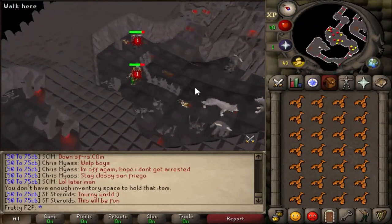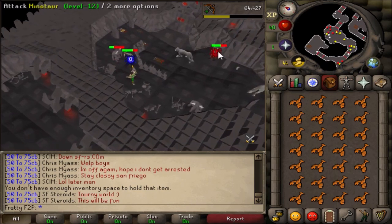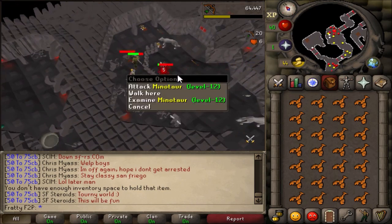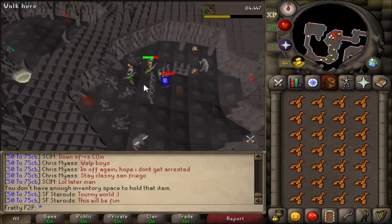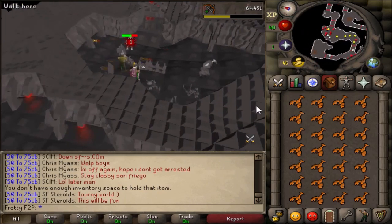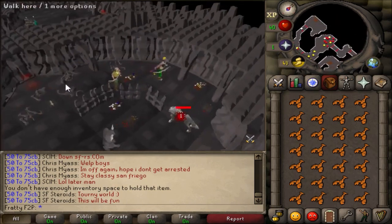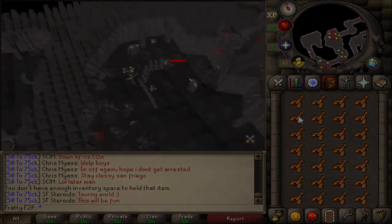The second area is just northeast of the first place I showed you. As you can see, there's a fence here as well, and the monsters you'll find in this area are wolves and minotaurs. This is probably the place I've safe spotted the most on the level one Stronghold of Security area — killing minotaurs. It's pretty chill, not too crowded, and there's a decent amount of monsters to attack.